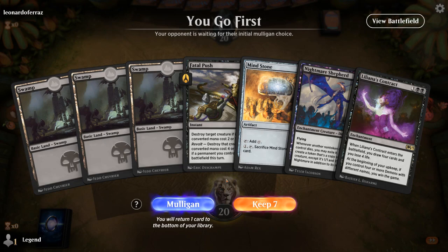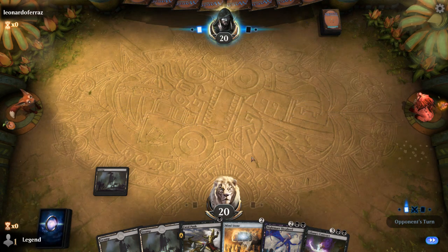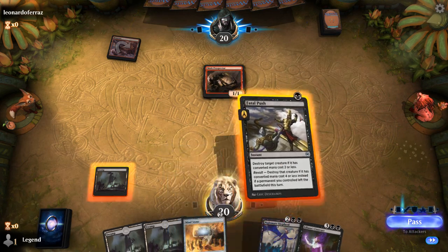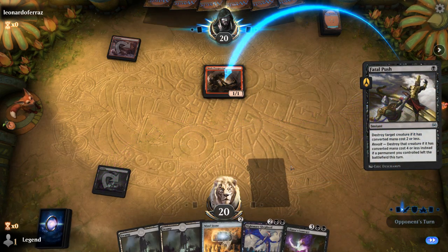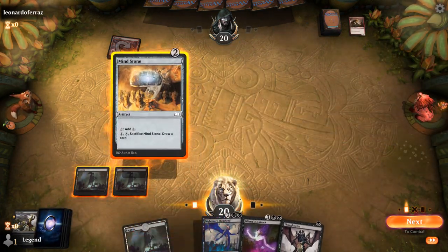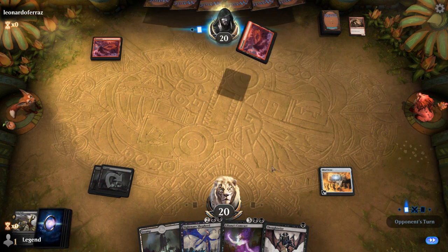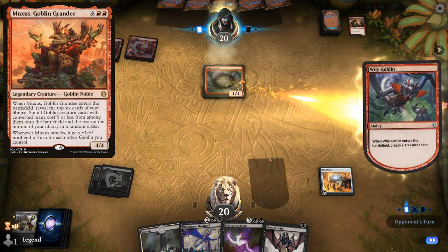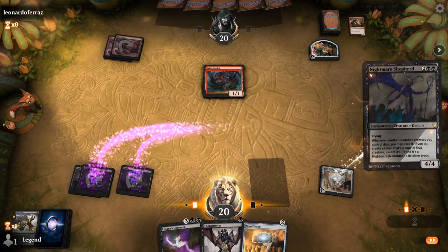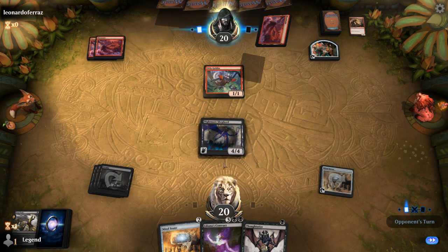We're on the play with a fine opening hand — a bit of removal, ramp into turn 3 Shepherd, turn 4 Contract, and a Prospector on the other side. We can't seem to escape the Goblin deck, but at least we've got removal for Prospector. I think I'm going to wait on Thoughtseize until we get closer to the opponent being able to cast Muxus. We'll get a Shepherd in play, then next turn if I draw a land I might still play Contract; if not, Mind Stone into Thoughtseize.